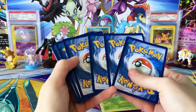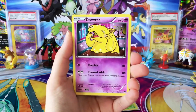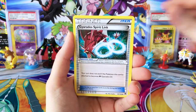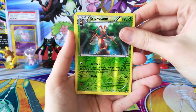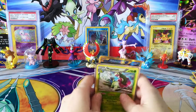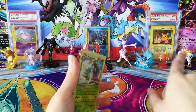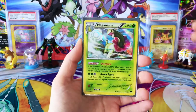Let's see what we can do — last pack, last chance. Here we go! We have a Shellder, Drowzy, Slowpoke, Clefairy, Psyduck, Gyarados Spirit Link, Professor Sycamore, Misty's Determination, Reverse Cricketune, and another regular rare Drapion. Not too bad, though. I know we got at least one Reverse Rare which is in my pile over to the side — never to be seen again.